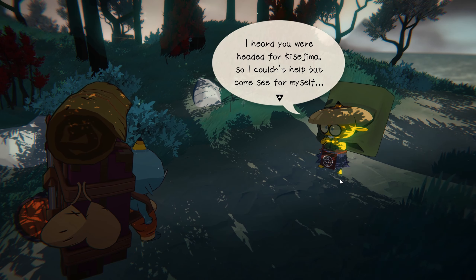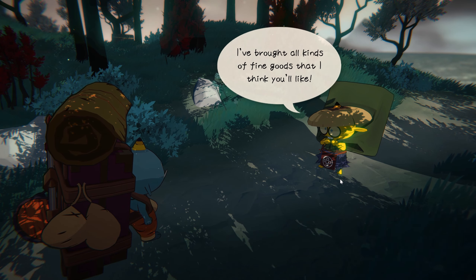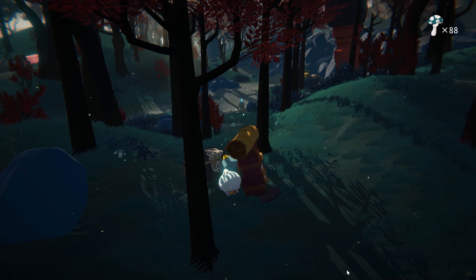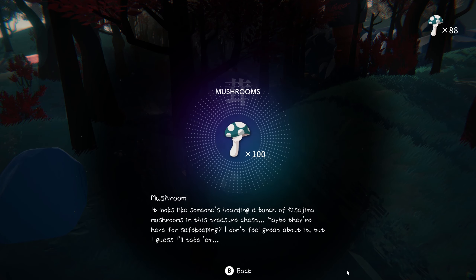As you progress, again, the story progresses. You're getting a lot of stuff from new NPCs. This is, for example, the merchant that came to visit the island, and you can buy stuff from them. The currency is mushrooms, and you can find places that have lots of them. So you can really get and buy stuff pretty quickly.